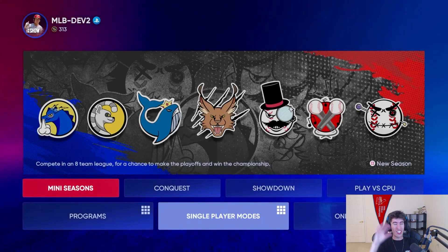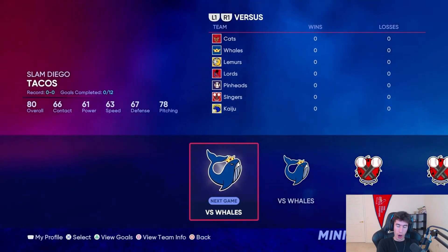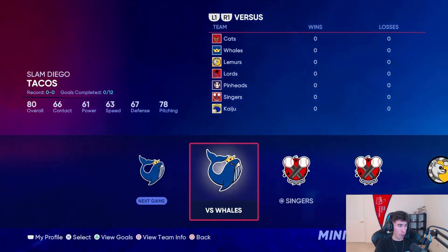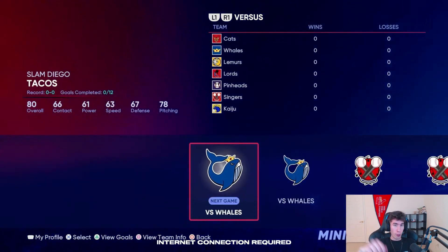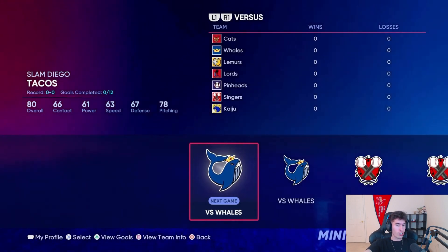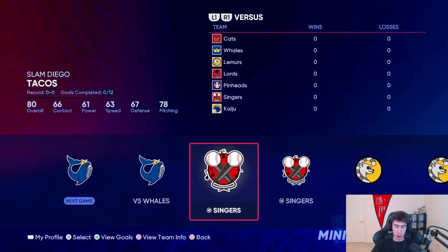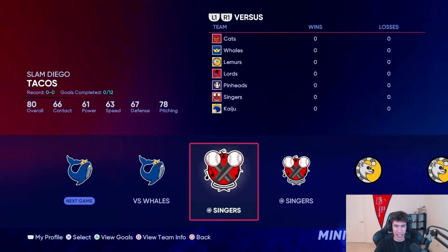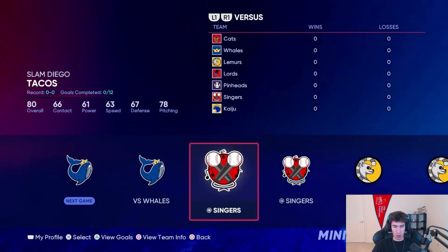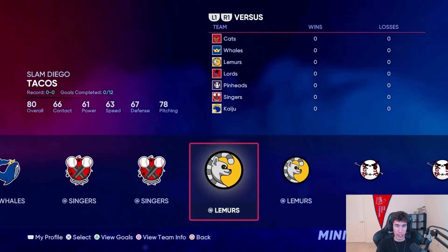You can choose your difficulty every time you go into a game. It's a 28-game regular season, and at the end of the season there is a four-team playoff with two rounds, both best of five. There are incentives for playing on higher difficulties. There are unique goals for each season, and it will be similar to Battle Royale programs or ranked seasons — lasting about a month. Each team has their own little backstory; they made eight fake teams, which is pretty cool.